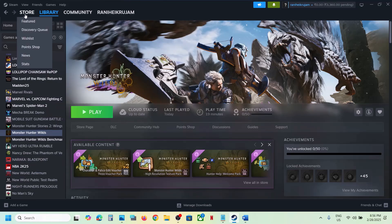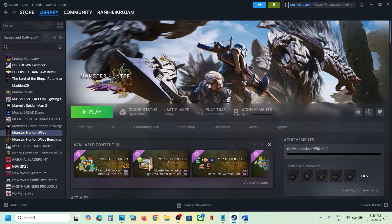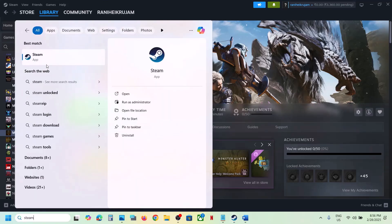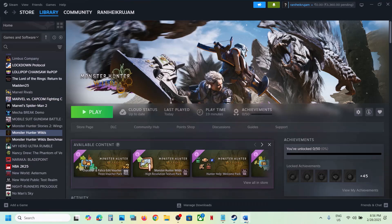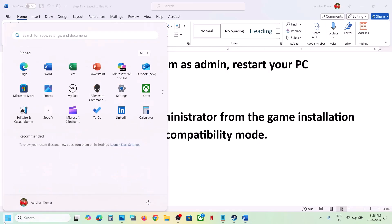If that does not work, run Steam as an administrator. Close Steam, then type Steam in the Windows search box, right-click on Steam, and click on Run as administrator. If that does not work, restart your computer — this has worked for many players, so it might work for you.